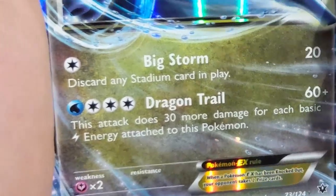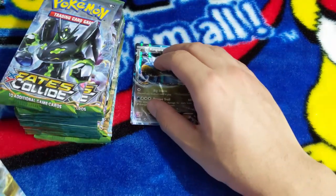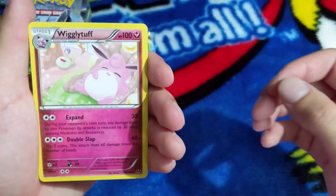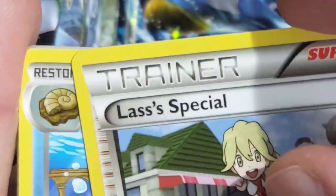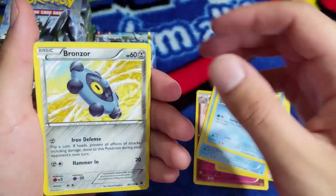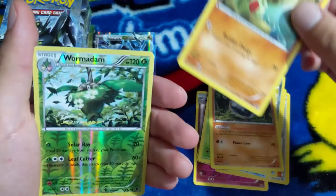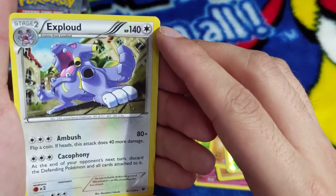I'm already extremely happy with how this is going. Next booster pack - I don't think these were in a good air-conditioned place, that's why these booster packs are very easy to open. Normally they're not this easy. We have Wigglytuff, Last Special, Omanyte, Binacle - we have Barnacle Boy - and Bronzor, Burmy.